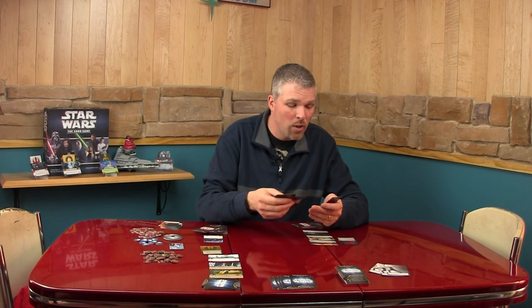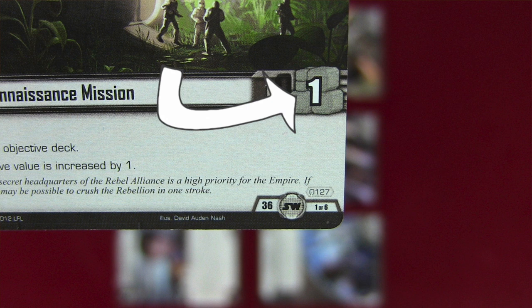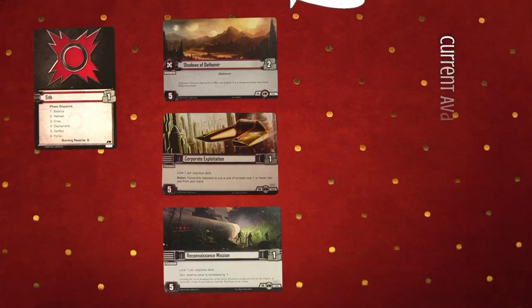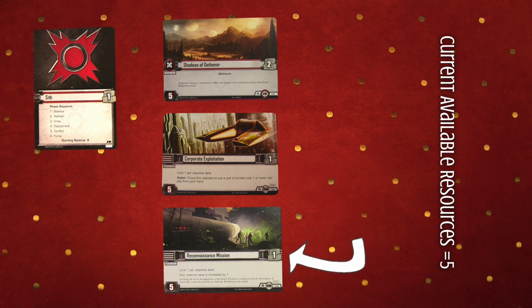Resources are something we haven't talked about yet. If you look at your Objective Cards and Affiliation Cards, all of those have resources available — that looks like a little stack of cement blocks on the right-hand side with a number on it. In this case, Shadows of Dathomir has two, Corporate Exploitation has one, Reconnaissance Mission has one, and my Affiliation Card also has one.